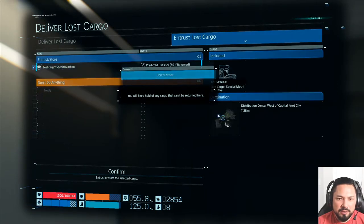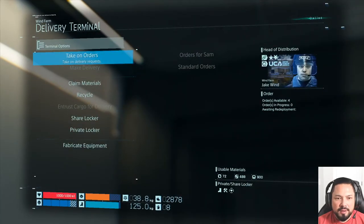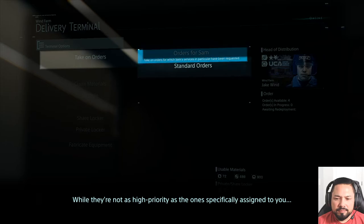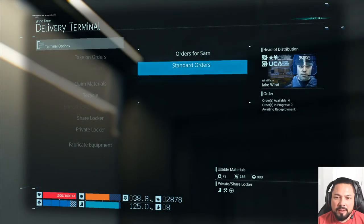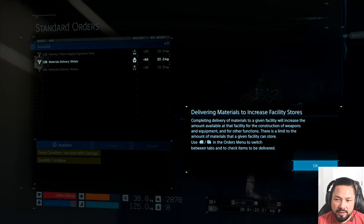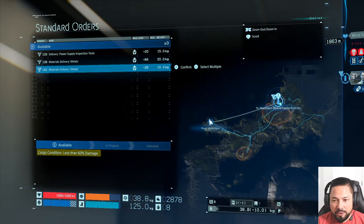I'm going to deliver this lost cargo as well and entrust it to somebody else. The game tells me I'm cleared to take on open orders. While they're not as high priority as specifically assigned missions, if you're already heading a certain way and have room to spare, it couldn't hurt to do a little more. Just because they're not mission-critical doesn't mean they're not important to someone. The cut scenes are just unreal, and if you have tutorials on, you have a lot of input.